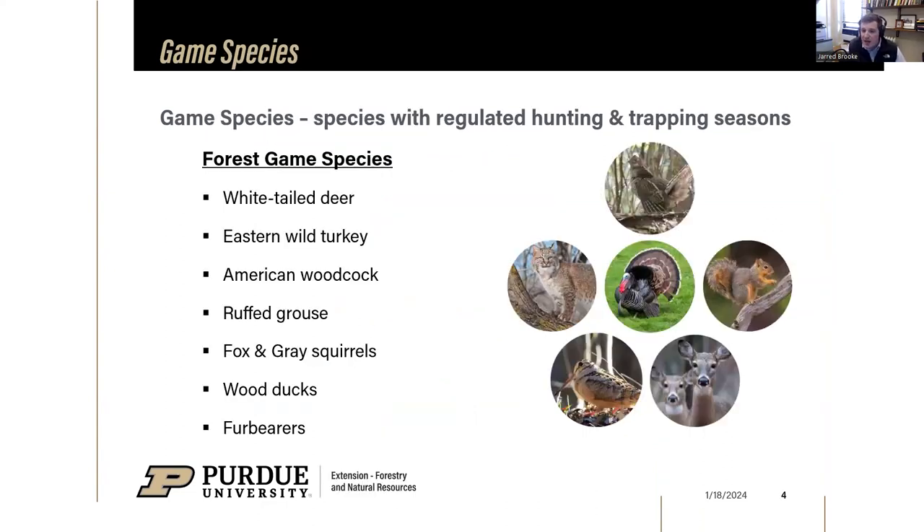The main forest game species we'll focus on are white-tailed deer, eastern wild turkey, American woodcock, and ruffed grouse. Folks from Pennsylvania and Wisconsin are having a much better time with grouse than in Indiana. There were grouse reintroduction projects in the Shawnee National Forest in Illinois, but ruffed grouse can serve as an umbrella species for a variety of young forest wildlife. These top four are the big ones in terms of forest game species.